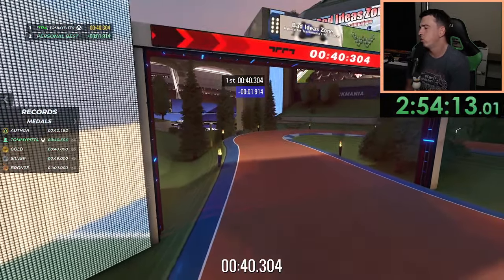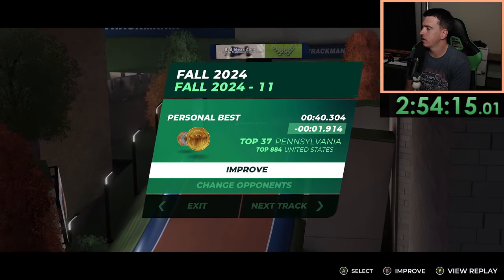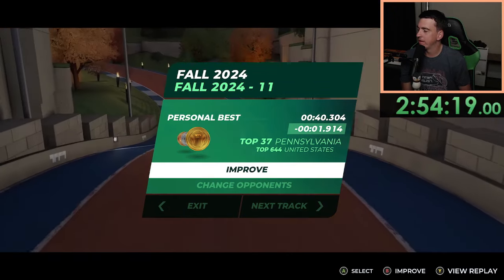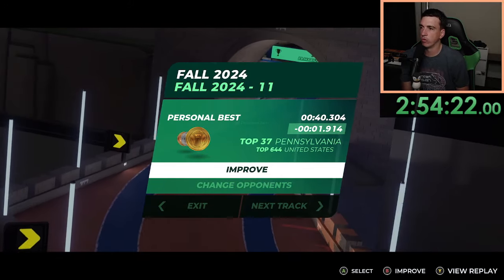Nice — oh, we just missed it. We got a 40.30, a PB of 1.9, but we need about 0.12 more.